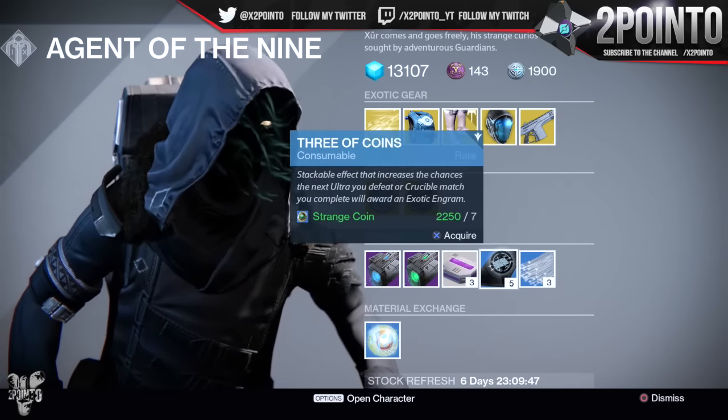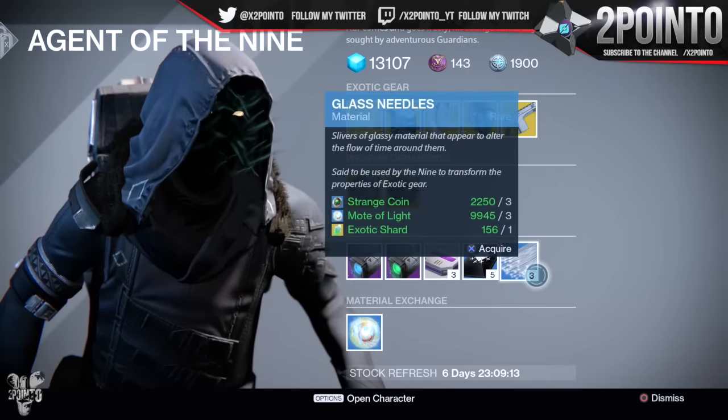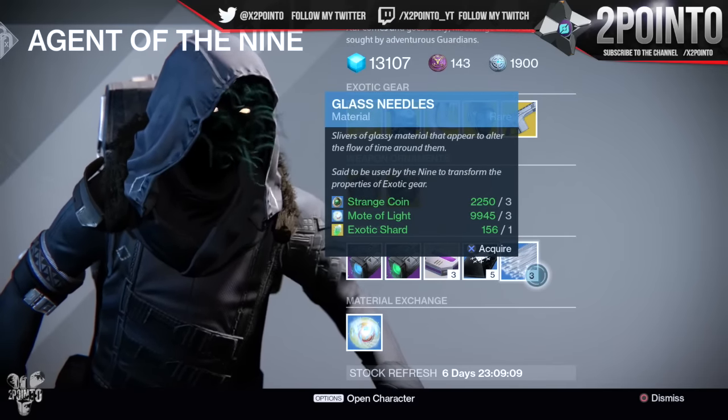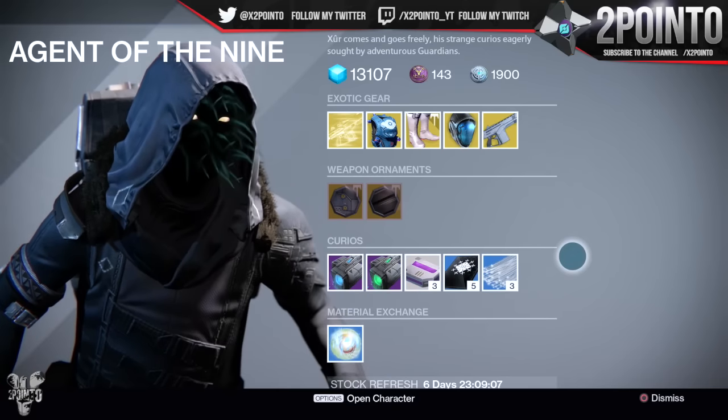Consumables this week: 3 heavy ammo synthesis for 1 strange coin, 5 rare materials for 7 strange coins, and 3 glass needles for 3 strange coins, 3 motes of light, and 1 exotic shard. So that's his inventory for week 8 of the Rise of Iron — not too bad.